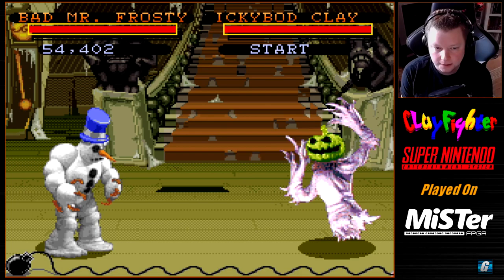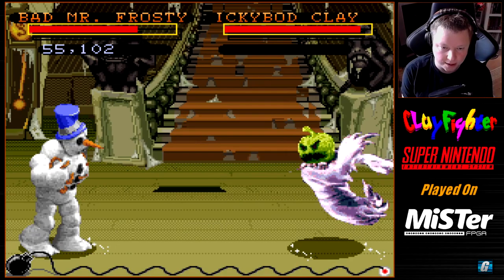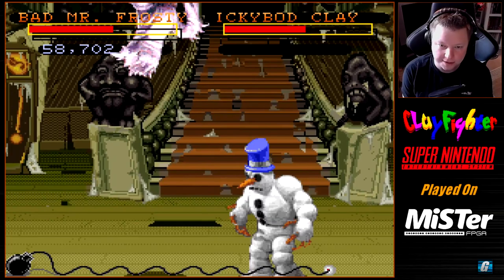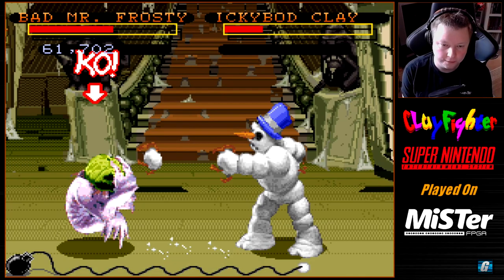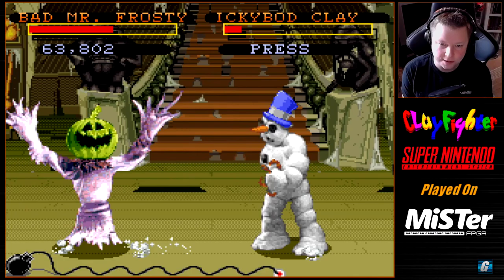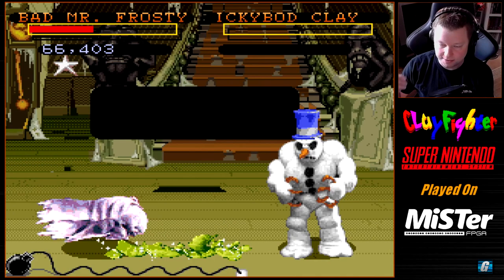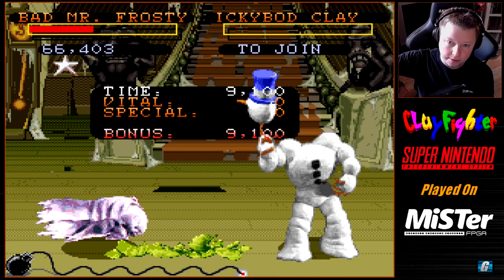For his ground slide, you do the same motion but press a kick button — it's very risky, I don't recommend it. What I recommend is playing the anti-air game: Ichabod Clay likes to jump in a lot, so I can just do a standing fierce kick. Sometimes if they jump over my projectile, I can kick them into the projectile for a quick one-two combo. That's pretty much the only moment with Bad Mr. Frosty that I'll actually be able to combo enemies.